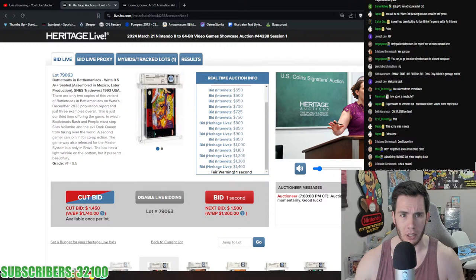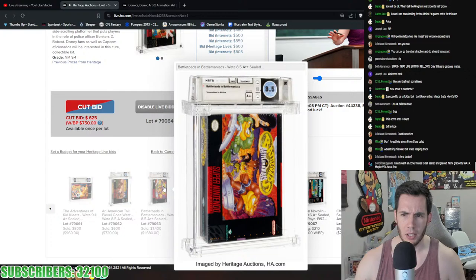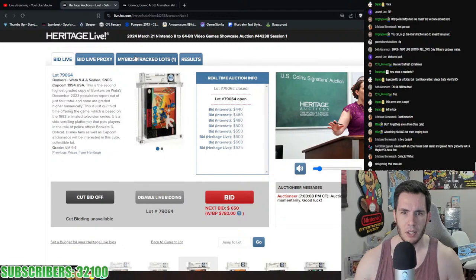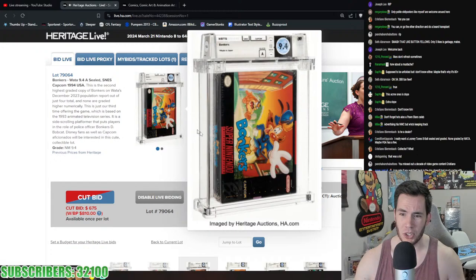$1,680 for Battletoads Battlemaniacs — you simply can't get a Super Nintendo factory sealed copy of this. Bonkers 9.4 A — second highest graded copy out of just four. The Super Nintendo section of this auction is very cool, games we literally never see. Bonkers pushing almost $900.